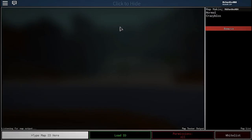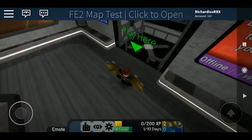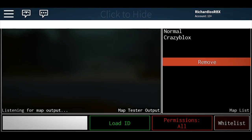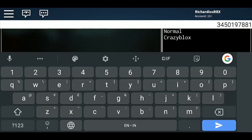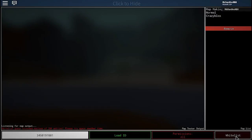In order to whitelist it, go to the FE2 map test or FEM map test game, then paste the ID of your map. To do so, press Ctrl+V for Windows, Command+V for Mac, or on mobile, hold the text box and click paste. Then click the whitelist button and it should be in the queue for whitelisting.